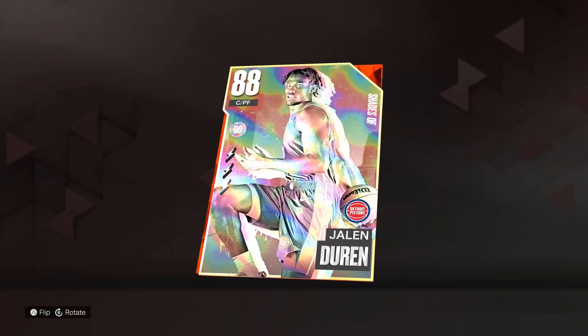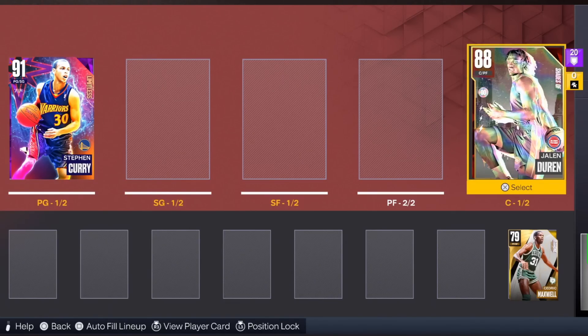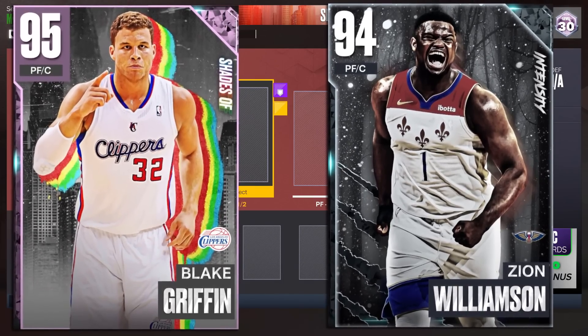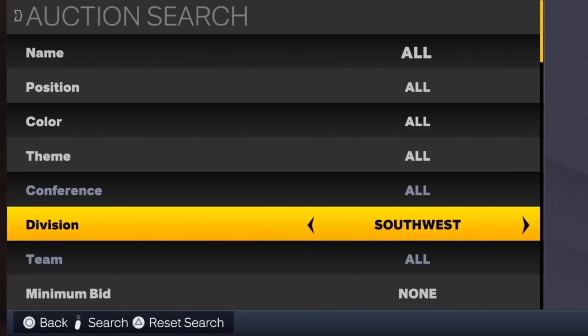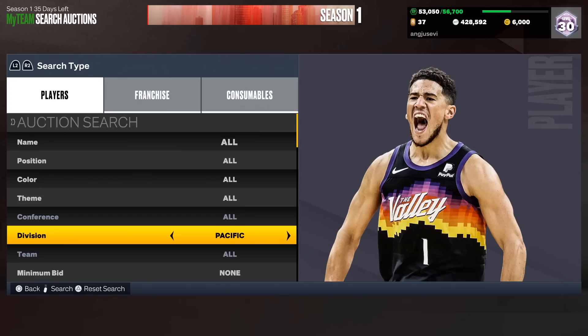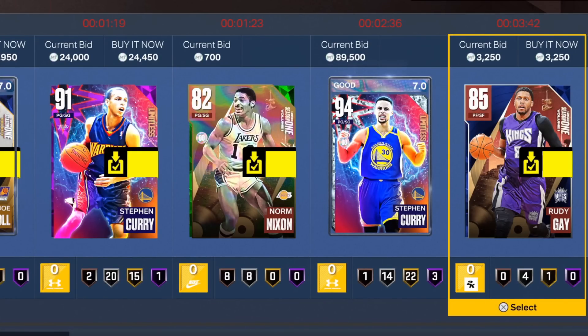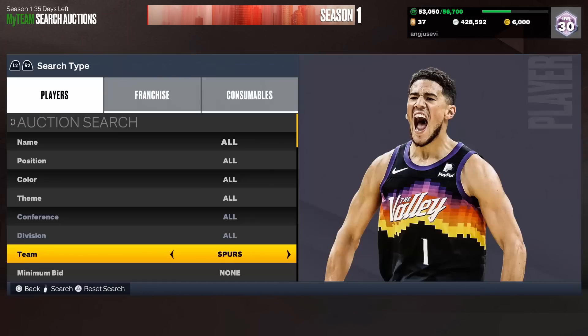By the way, at the end of this video, if we lose the game we play with this team, we have to discard every card in this lineup for 500 MT. This team could potentially have a pink diamond or multiple diamonds, so stay tuned. For the next player, I'm choosing a random division — we get Pacific Division. Going with the fifth card on the Pacific Division filter. We almost got Diamond Curry, but we get Rudy Gay. Honestly, he's not a bad budget card and he'll be a good bench player.